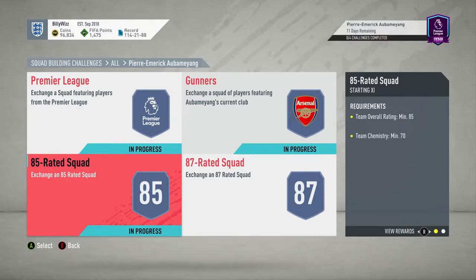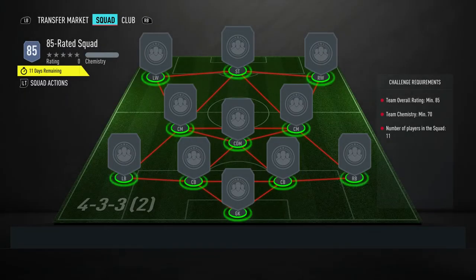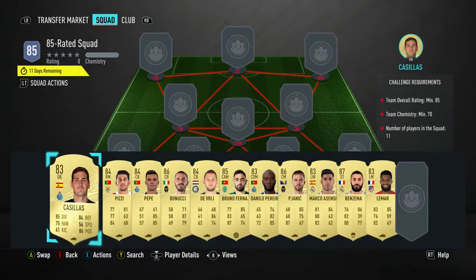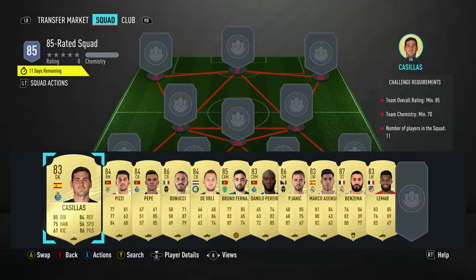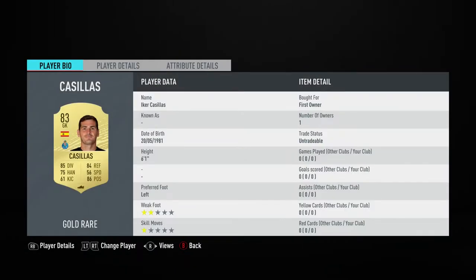Billy Wiz Gamer back online and we're doing the 85-rated squad for the Pierre-Emerick Aubameyang Squad Building Challenge Player of the Month. A rare gold pack is what we get back for completing this one. It costs around about 50,000 gold coins, requires no loyalty, no position changes, and you should be hunky-dory.